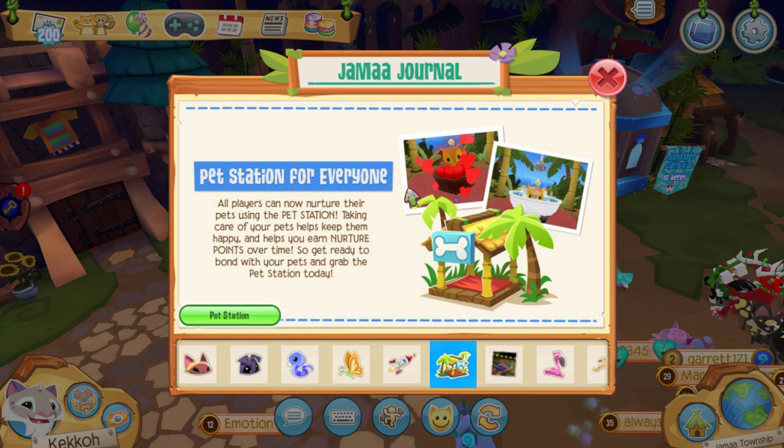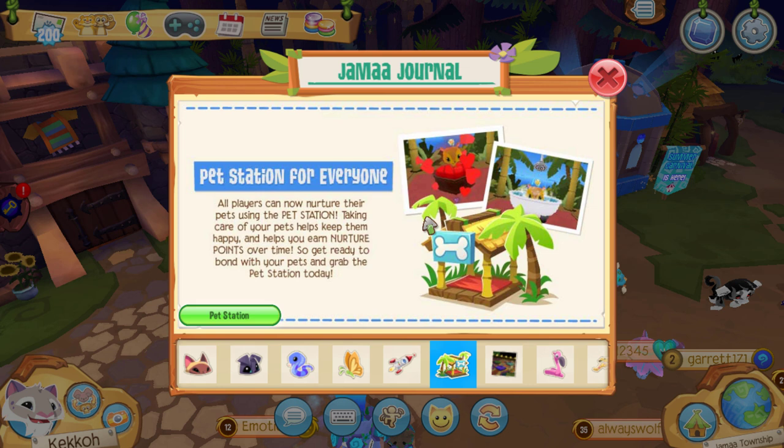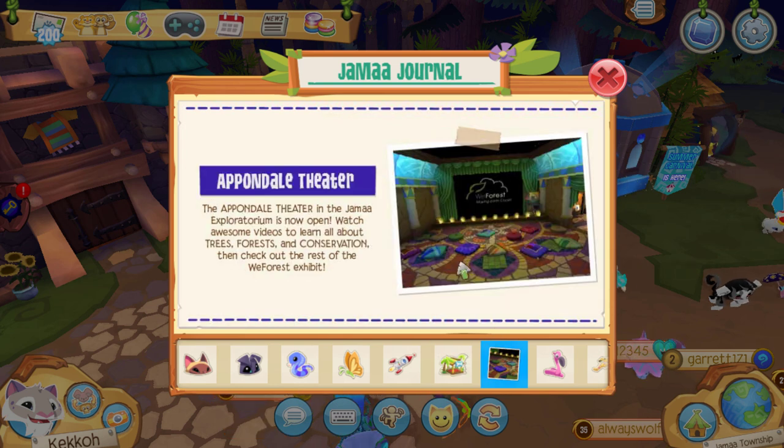And finishing up the update highlights, the Pet Station is now for everyone. Initially this was a members-only feature, but now everybody can use it. People wanting to set their pets on pet expeditions can take care of their pets and send them off to try and get those DNA vials.